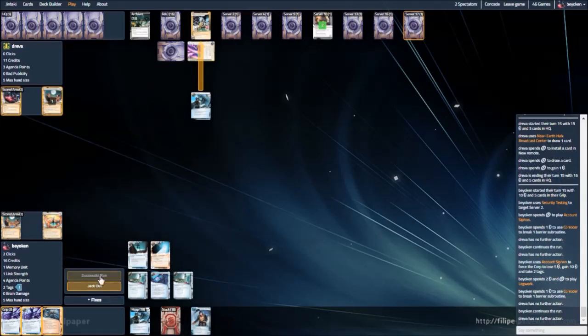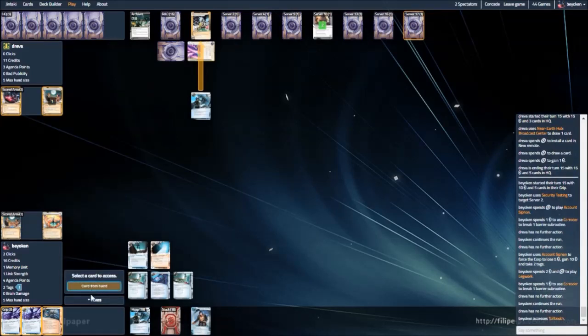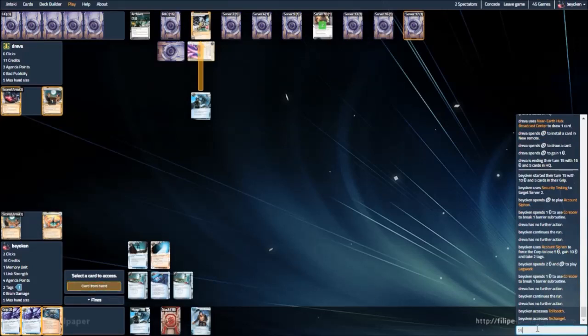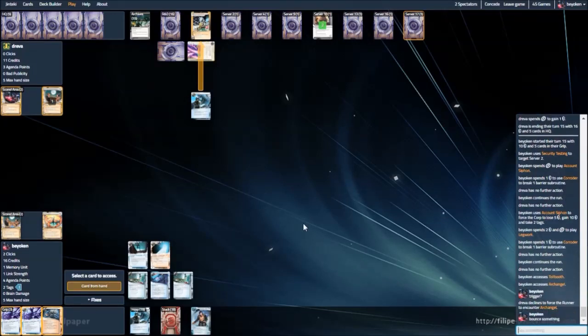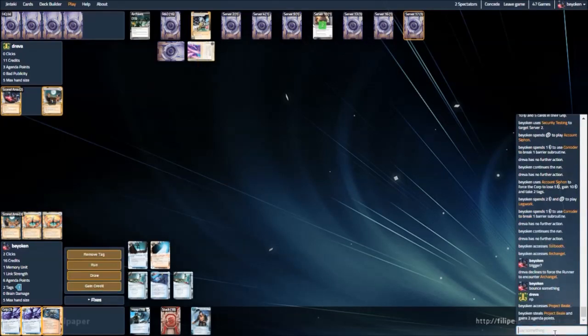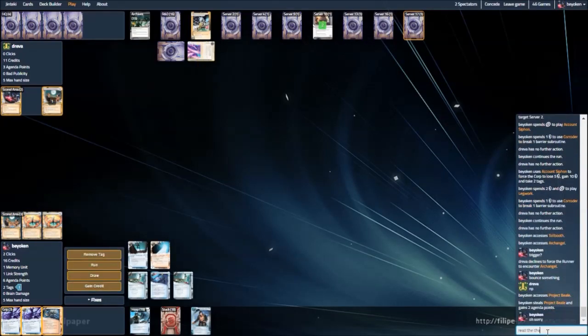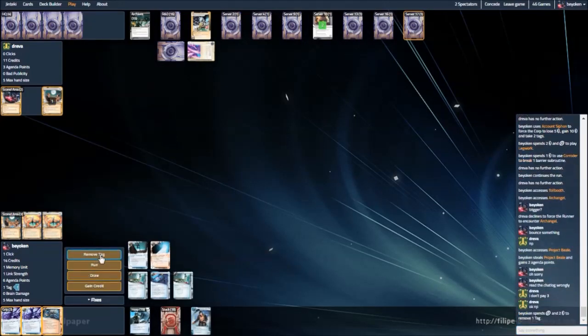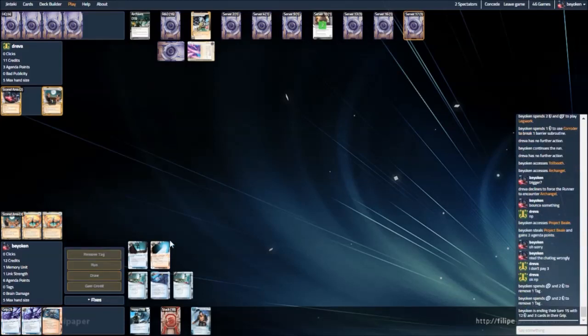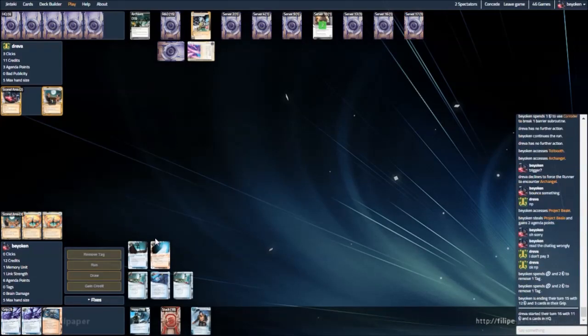I see a Tollbooth and an Archangel, which he doesn't fire. He has so many ice he's not using at all. This is probably Criminal 101 — basic how to play against Criminal: install your ice on HQ, possibly on Archives as well. That would have done him a lot of good. And there's a Project Beale, which I steal. Now I'm in a very comfortable position. I'm in a position where I can allow him to score 1 agenda — fast advance with the Astro token — and still have breathing room to try to perform some last-ditch Hail Mary efforts to close out the game. Because I'm on match point and he's not.